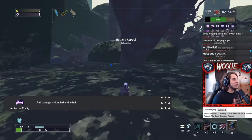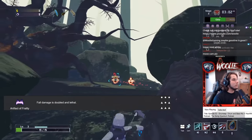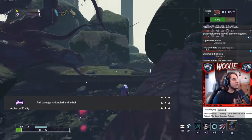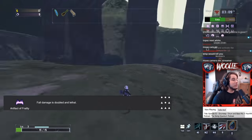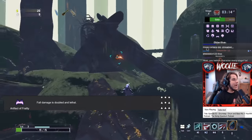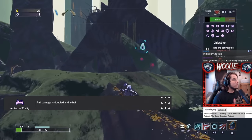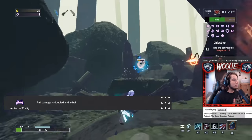The Artifact of Frailty doubles your fall damage and makes it lethal — jumping off a stage means you are done. Note that the Loader is immune to this due to her passive preventing fall damage entirely, and if you have something that resets your vertical momentum like a Hopoo Feather, or an ability like Huntress's Blink, this will heavily diminish your fall damage in any situation and definitely save your life.